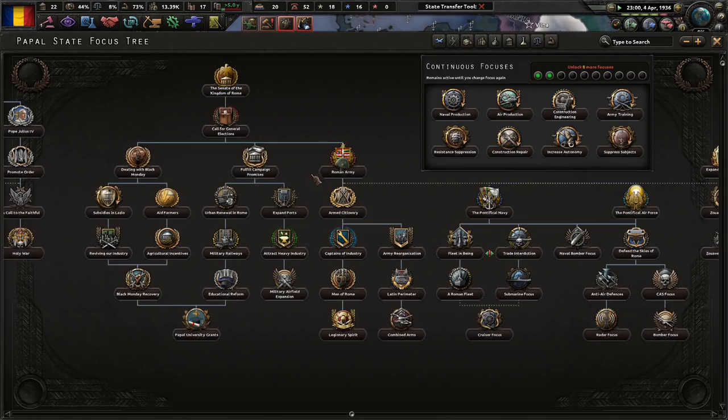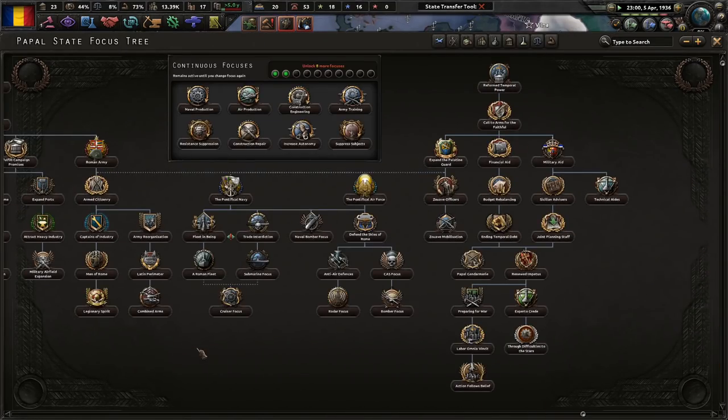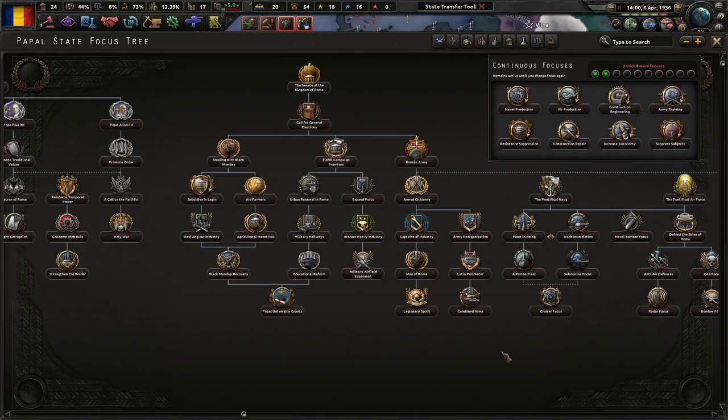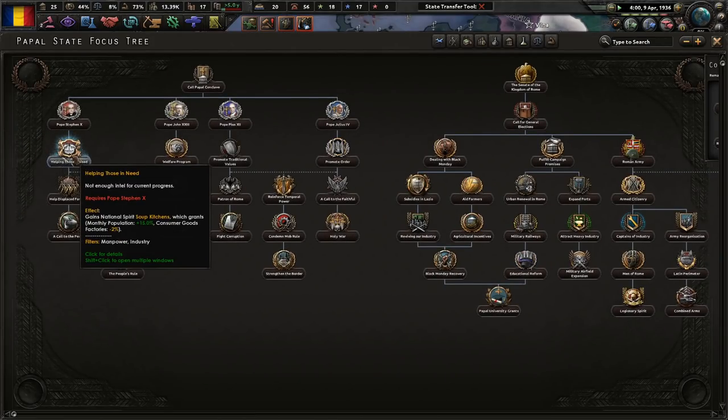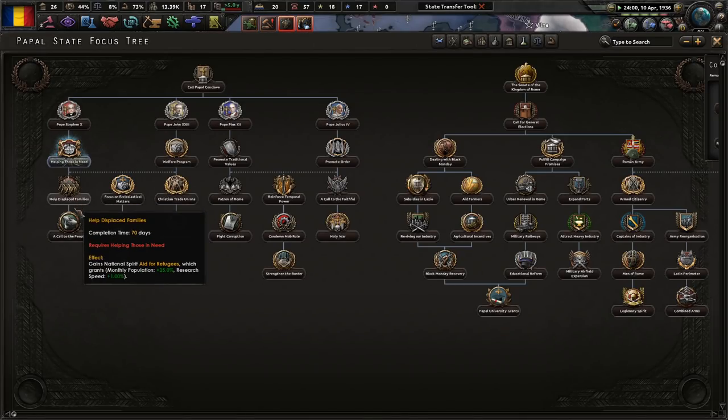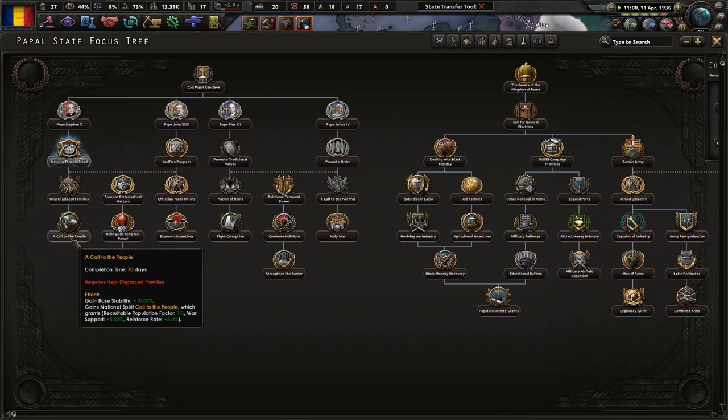Black Monday — helping those in need. Reform temporal power. Every time I see the term 'temporal,' I always think of the Pokémon Dialga because he's like a temporal Pokémon. Just when I was growing up, that was in my mind. I do need to play as a pope someday, either in Kaiserreich or maybe in Victoria 2.